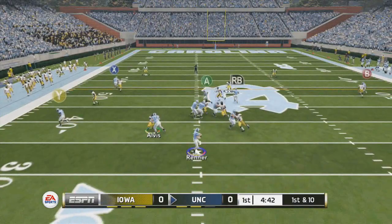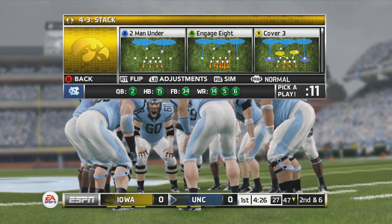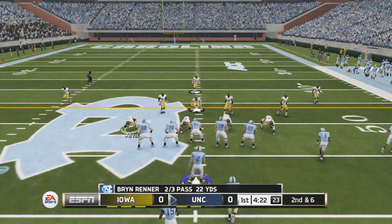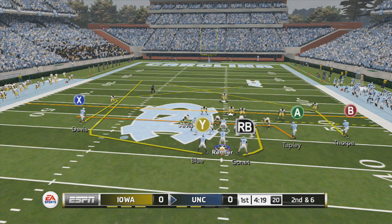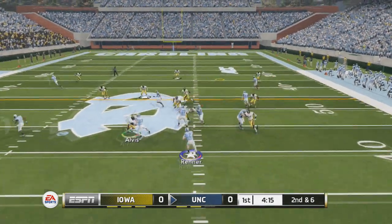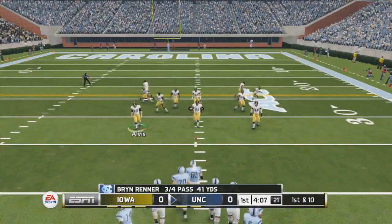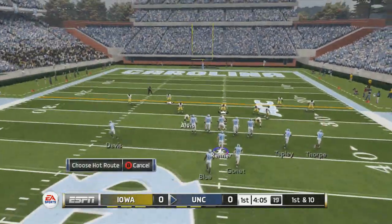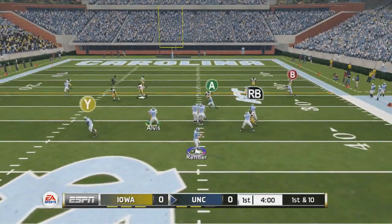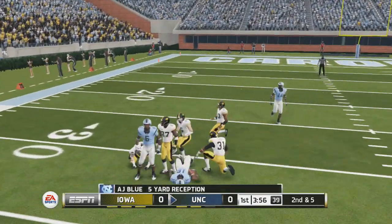You also have the fullback running an option route — he will always run an out route versus man coverage. If they go zone, we simply read the right side of the field. We're reading the A receiver and the B receiver in a high-low method, and then the RB receiver underneath. Just like this, they're in cover three and the B receiver is wide open on the 10-yard post. You also have the drag route and the RB receiver. We have all aspects of the zone beat covered.